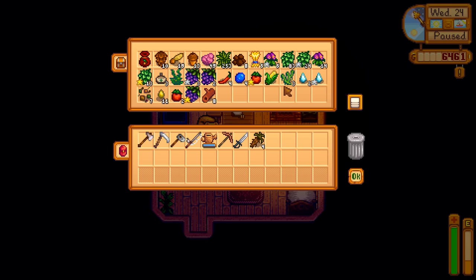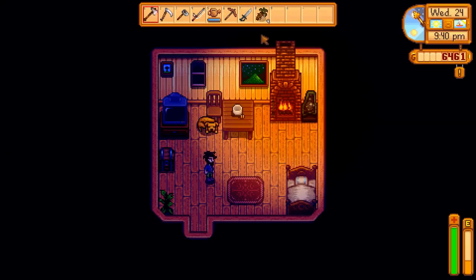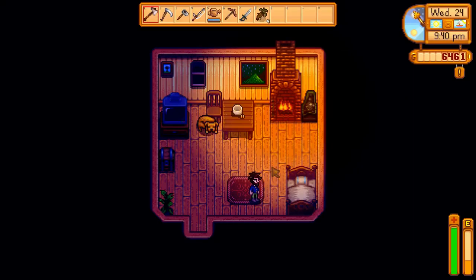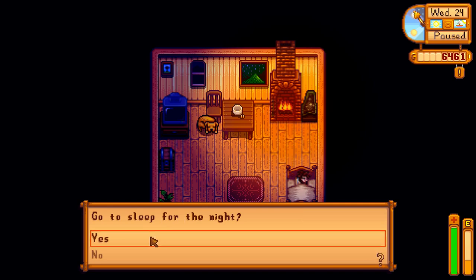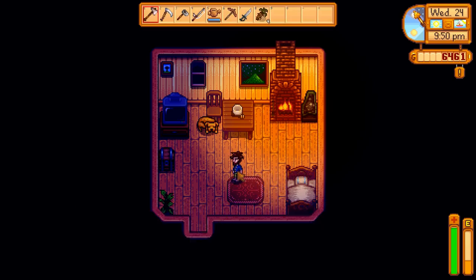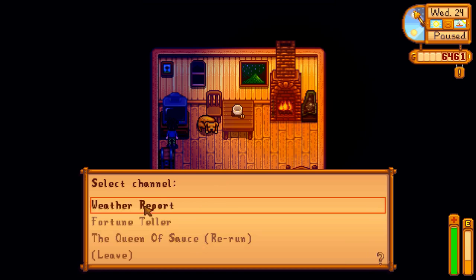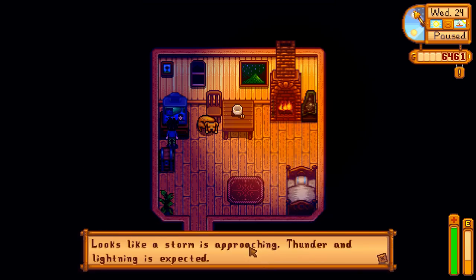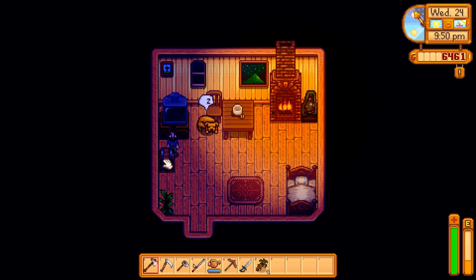That should be good. So tomorrow we'll get the copper, hopefully get some geodes from the mine — that'll get us enough that we can get that silo. We also need a lot of rocks, so we'll have to do some rock farming. Let's sleep for the night and take a look at the forecast. Rerun Queen of Sauce. And the weather report says — looks like a storm is approaching! So we don't have to worry about watering crops. It's really gonna be a perfect day.